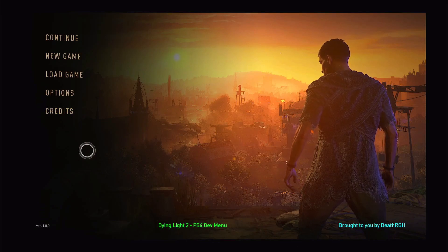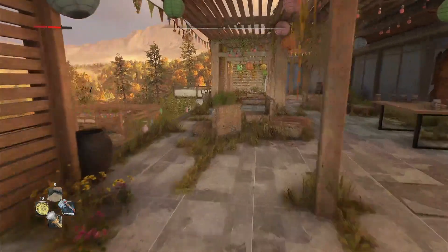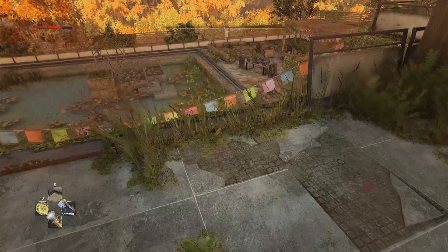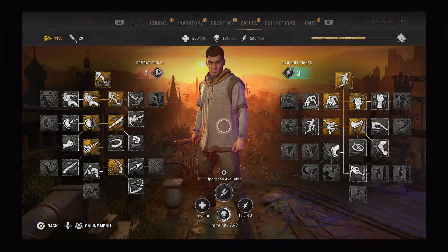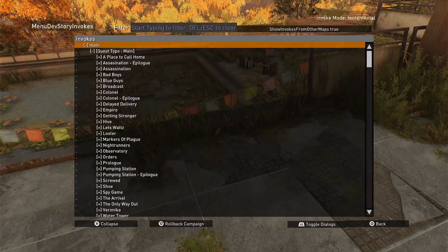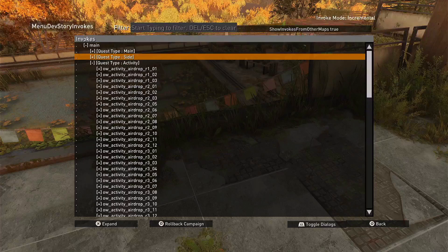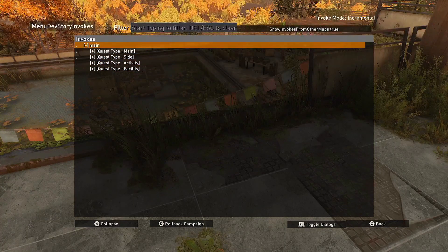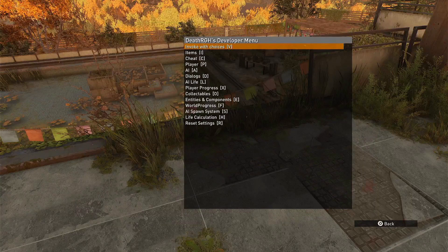Once we finish that, we can go ahead and just hit continue game. So I went ahead and loaded it in — this is currently where I am in the game, just at the beginning. We'll go ahead and load up the developers menu by just hitting our spacebar, and we'll hit R1 right over to Hints. You can see it does come up — there are lots of options in here. This is your quest options. Go ahead and check that out. I'm not going to spend too much time with all the options — there are just so many. We'll go ahead and hit it back into items.